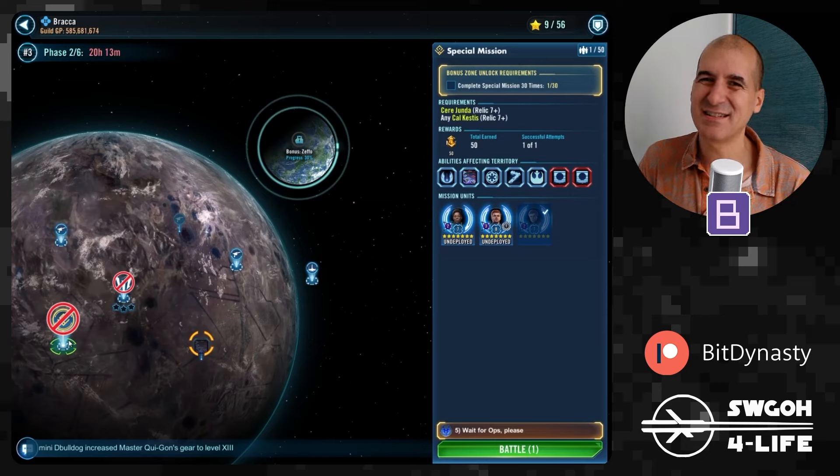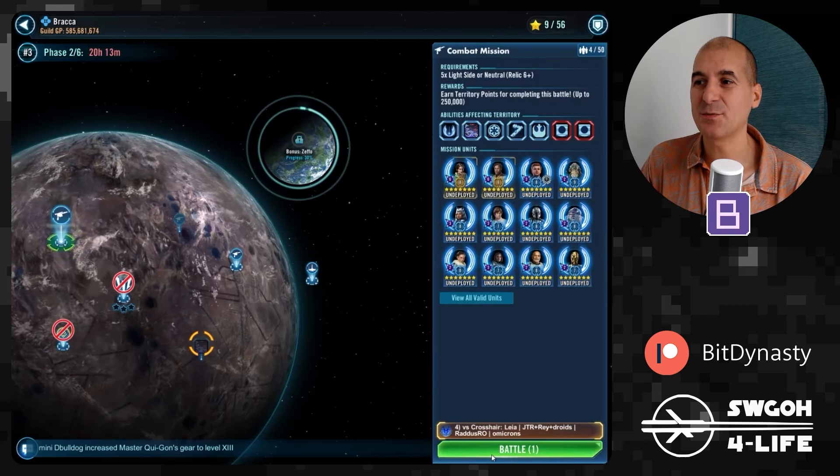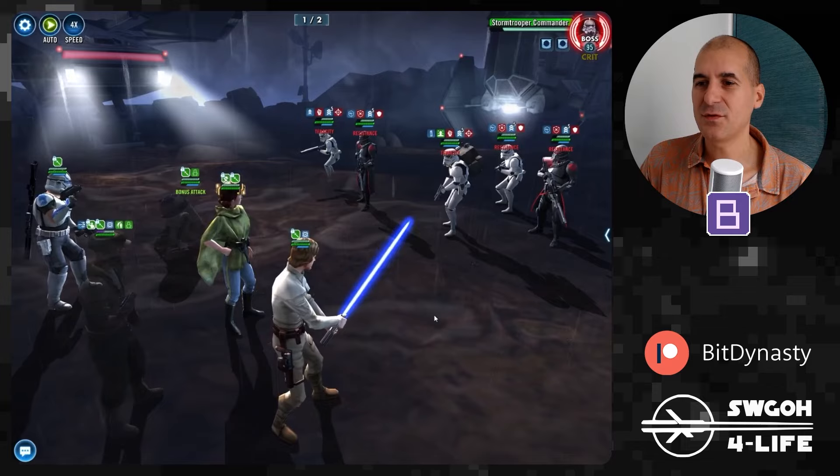Jedi Knight Kyle is basically an idiot on offense or defense — the AI just doesn't know how to use him. I'm not sure you could ever reliably auto-play with him. The Seer mission also needs to be played manually. However, the other two Baraka missions can be auto-played if you have Leia and Kenobi.